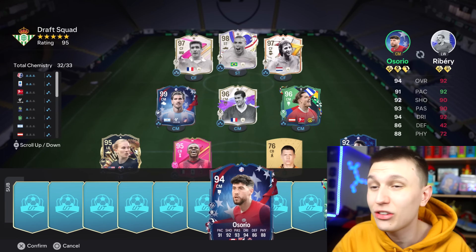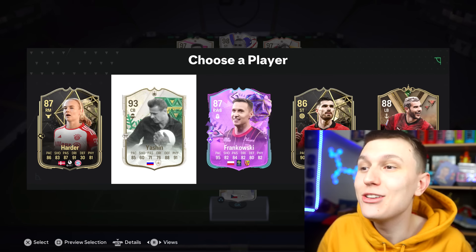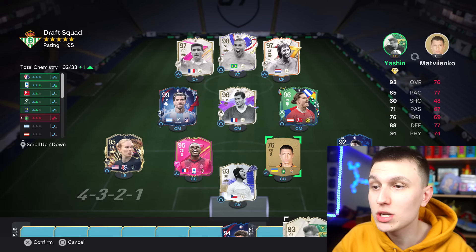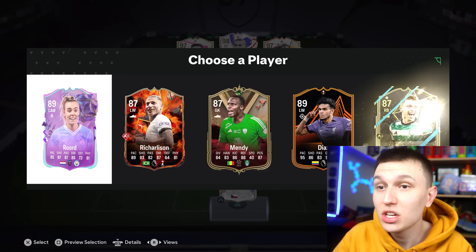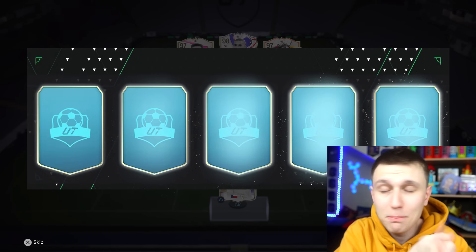We can boost on my bench. Do we get to see 96? We don't, because we haven't got a center back sadly. Two picks remaining — come on, center back. We have absolutely got it — 93 Yashin! Wait, he's handballing it, what on earth? That's surely going to be my chemistry. We put him in and it's 96 rated on my first draft of the day. This is happening right now. Final reserve — is it anything good?